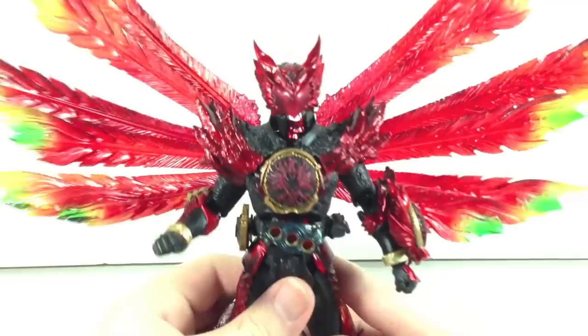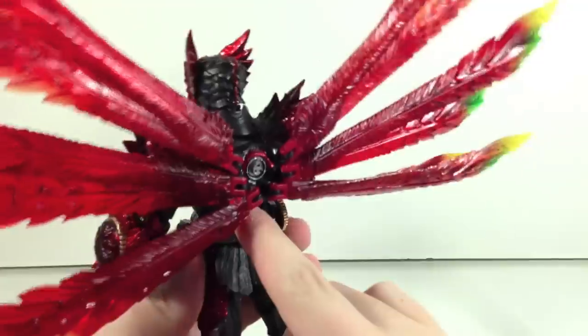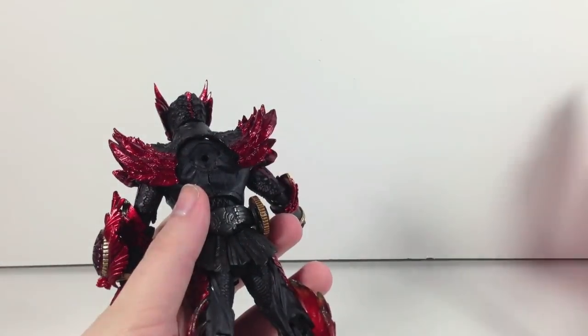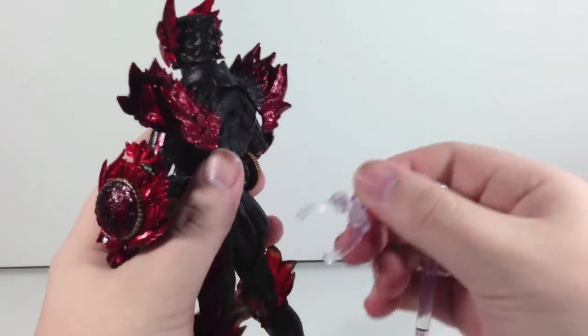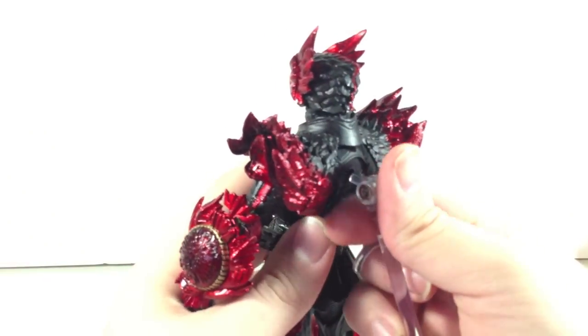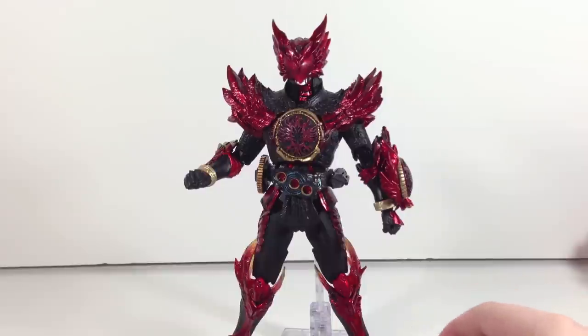It's kind of disappointing that they didn't engineer the hole system properly. If you take off the wing pack, that hole right there — you can fit the Tamashii Stage port inside that hole and use it like that. Which is fine and dandy, except then you can't use the wings. And the whole point of the wings is to make it look like he's flying.